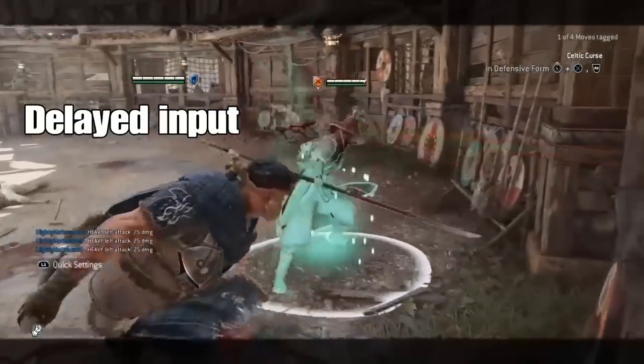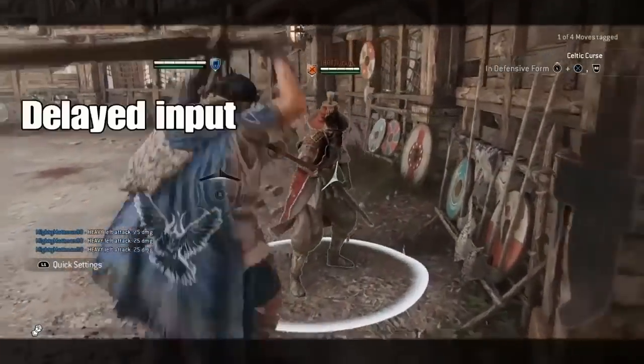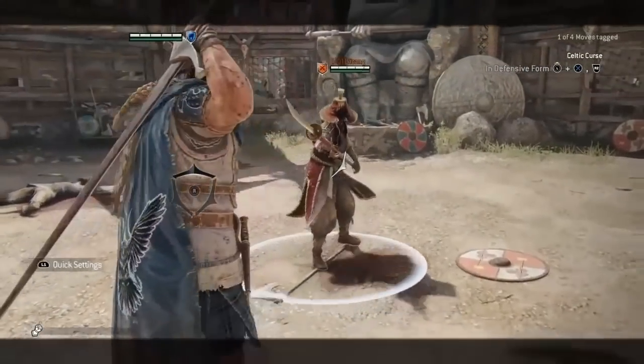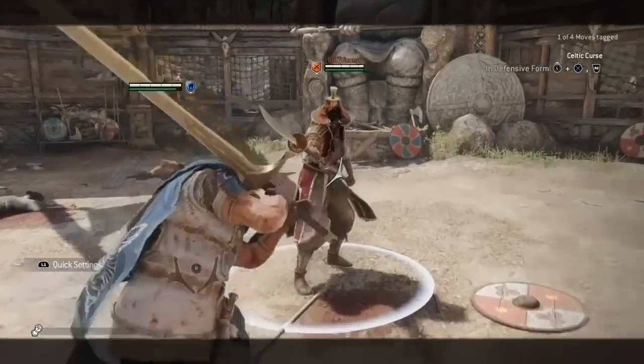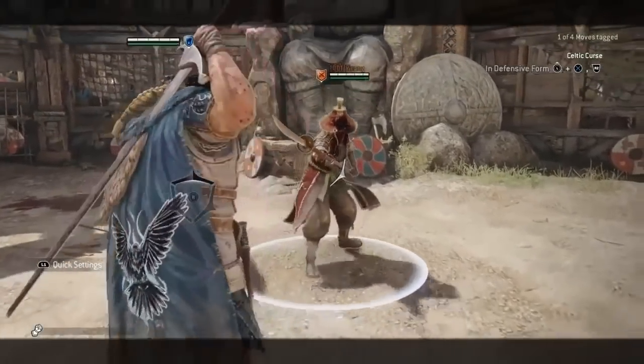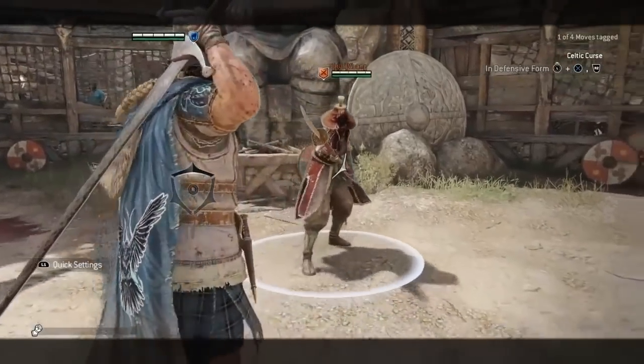However, after soft fainting, the attack cannot be cancelled by any means, so can be baited for a parry. There is a way to cancel the Celtic Curse though, as it cannot be feinted by normal means. By holding the heavy attack button during the startup, you can fast flow to offensive form. More on offensive form later on in the video.